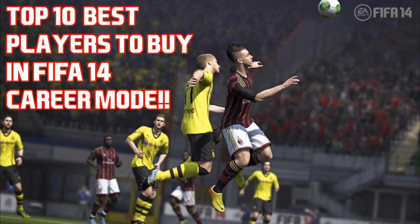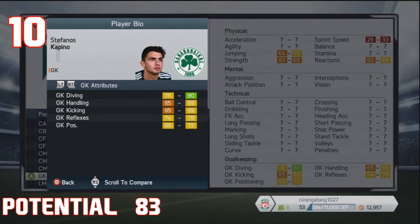I've had a little bit of a scout around and these are some of the understated beasts, if you like. First up at number 10, we have Stefanos Kapino, the goalkeeper who plays for Panathinaikos.